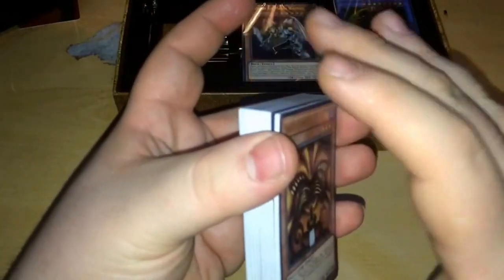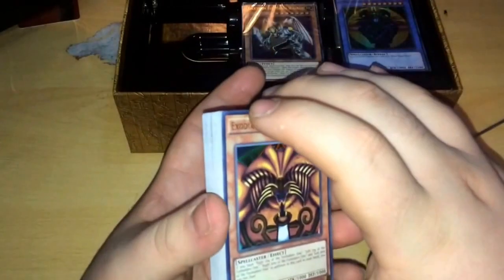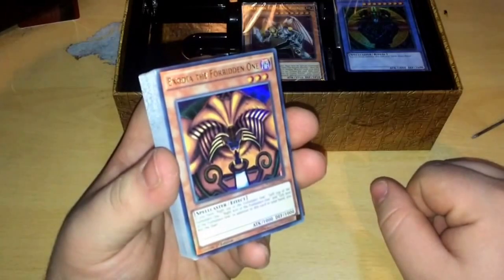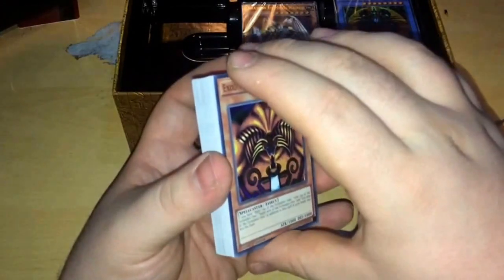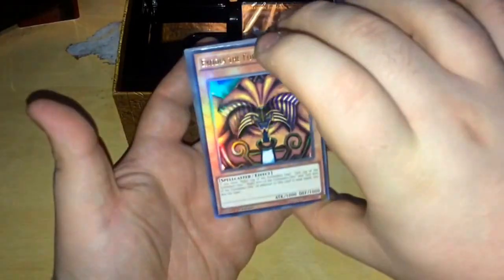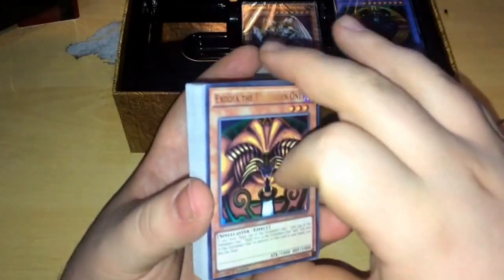I would definitely say that is the deck from Series 1. The only mentionable thing I think is missing is Magician of Black Chaos, which he used in the final duel against Pegasus. But to have all five pieces of Exodia, which was always the big thing back when Yu-Gi-Oh came out, is pretty cool. So we'll just sit them aside here.